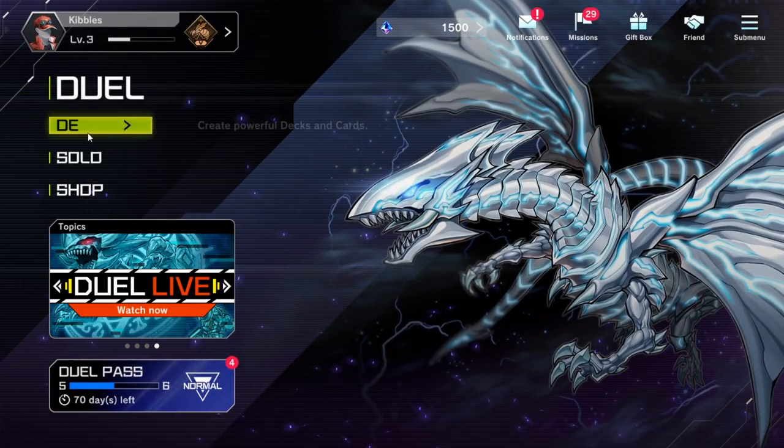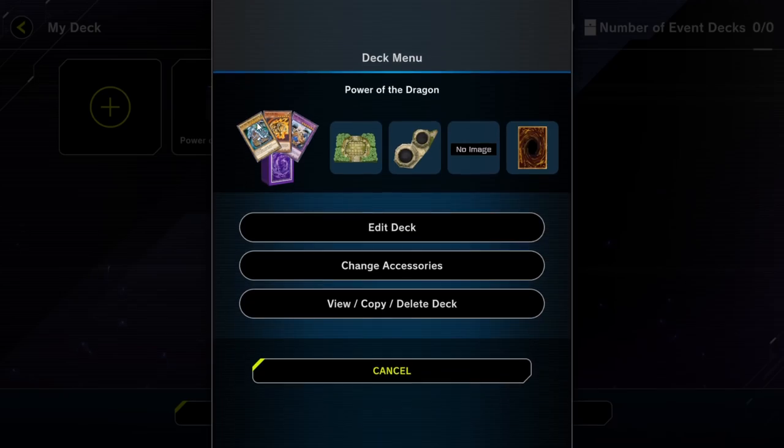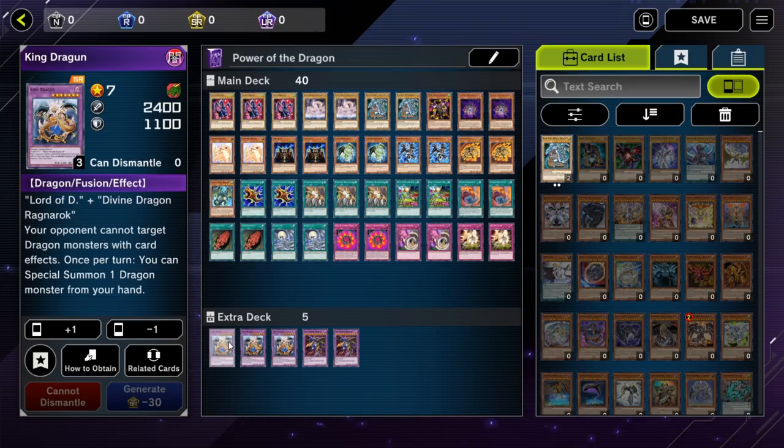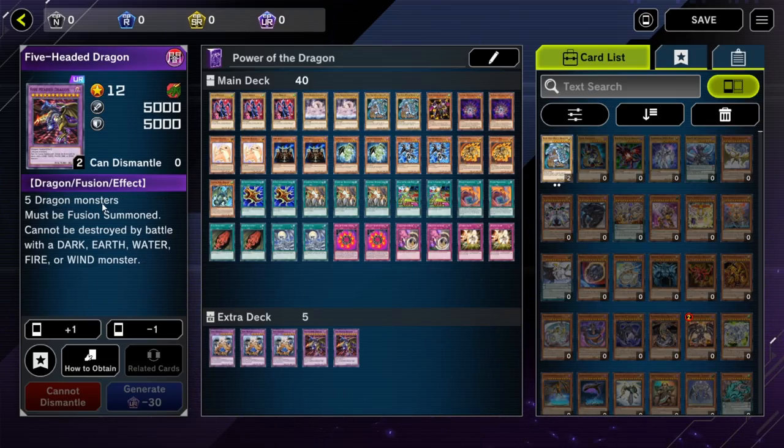Which brings us to the deck. So the deck is obviously where your deck is. You're going to pick a deck and edit it. You right-click to add a card, right-click to take it off. The deck can be 40 to 60 cards, so you have a choice in how big you want it to be. And then we have the extra deck — these are cards that you can use to summon at any point if you have the correct cards on the field. For example, you may need five dragon monsters available to you, though I'm not 100% sure if they need to be on the field or in your hand.